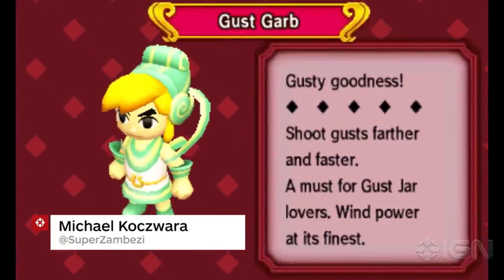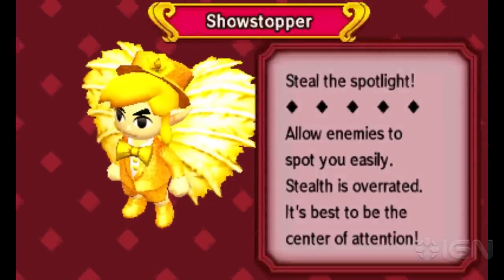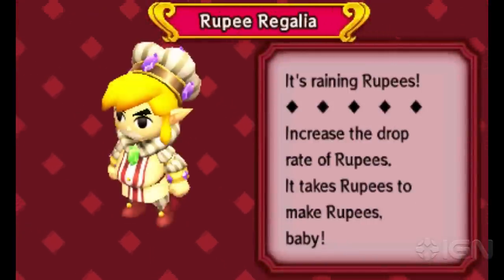Collecting rubies in The Legend of Zelda: Triforce Heroes can become quite a chore as you try to unlock the last few costumes, but there is a way to speed up this process. After you complete the Ice Cavern, the Ruby Regalia costume will be available at Madame Couture's.